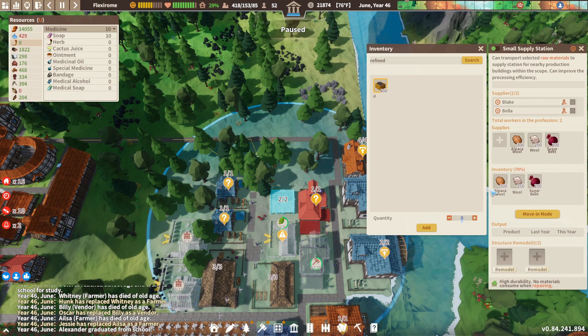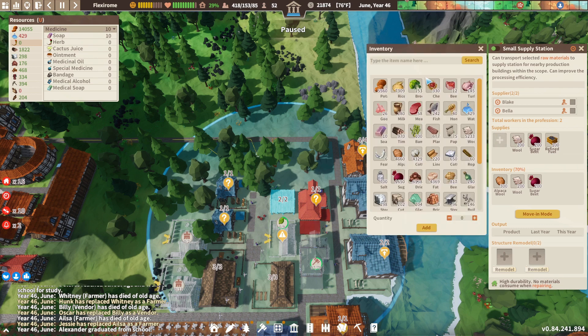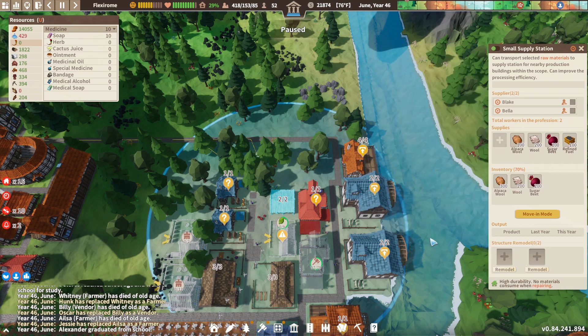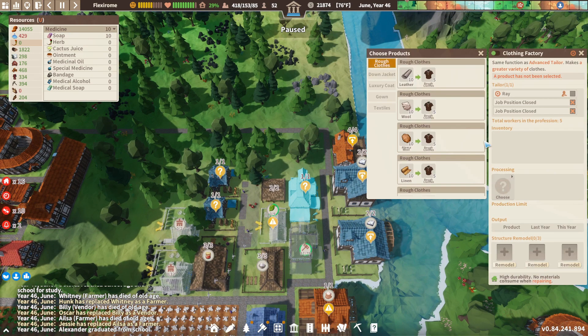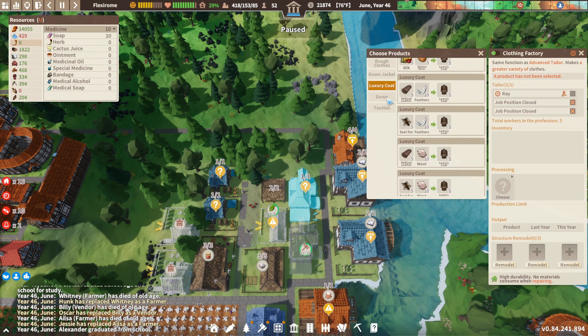I just want like a hundred of that. Oh my goodness — alpaca! Just a hundred of this. This will really help in my production locally here — this will be really nice. Clothing factory — what was I working on? Luxury coat. I can't really do any of that yet.